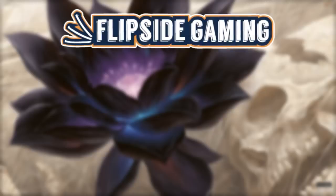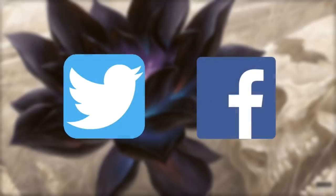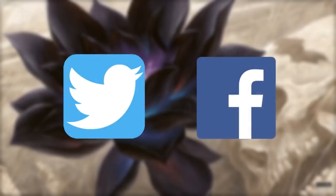Playing with Power is also supported by Flipside Gaming. When you use the promo code POWER in all caps, you get 10% off orders of $10 or more. It saves you money and helps us out at the same time. Please subscribe to us on social media — you can find us on Twitter and Facebook. Check out the description below and subscribe today.